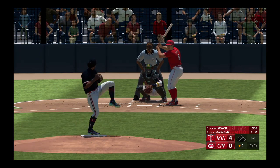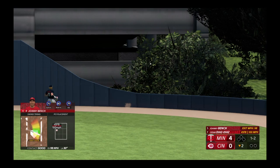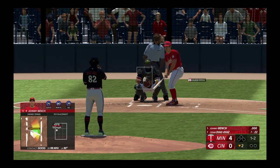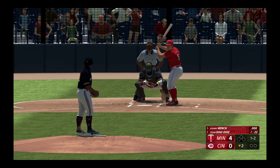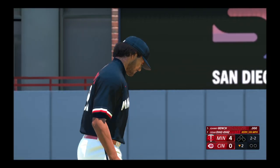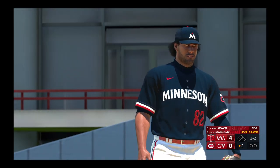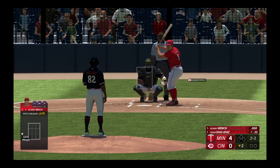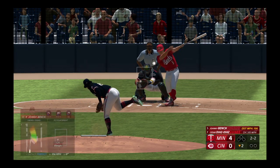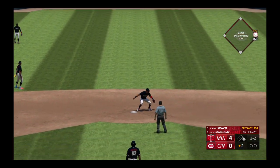It's a 1-1 hammer down the right side, but foul. Then a line drive, and that's a base hit out into center field — a runner aboard to start the inning.